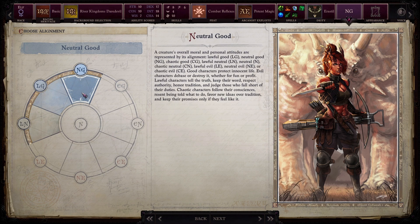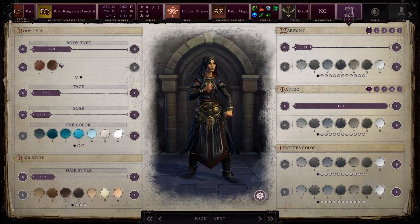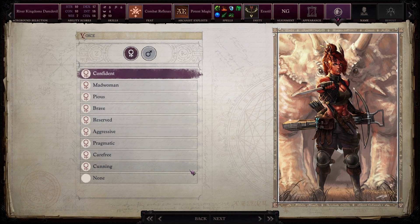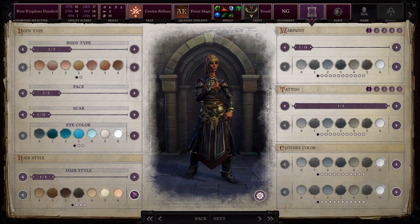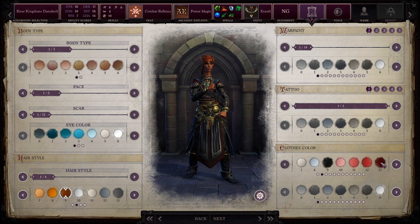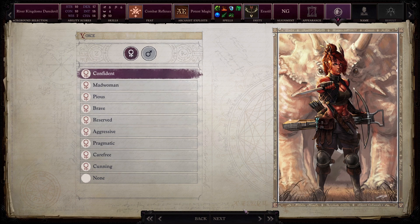Erastal, she's an elf. Neutral good. Give her kind of a darker skin with reddish hair. There she goes.